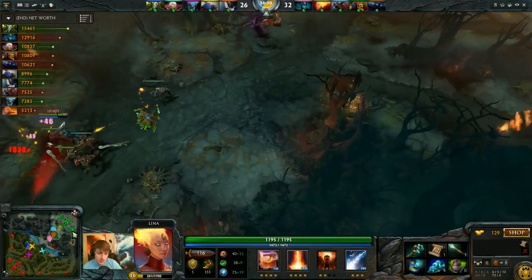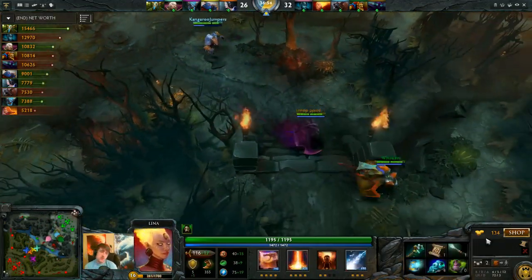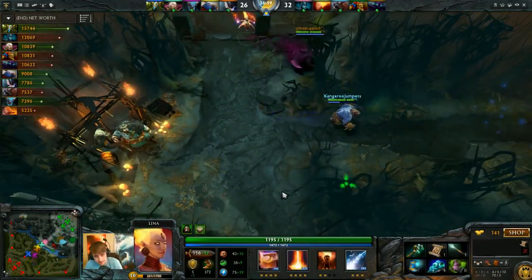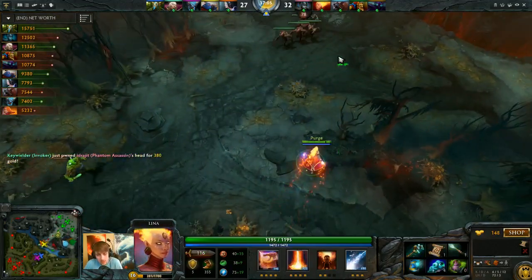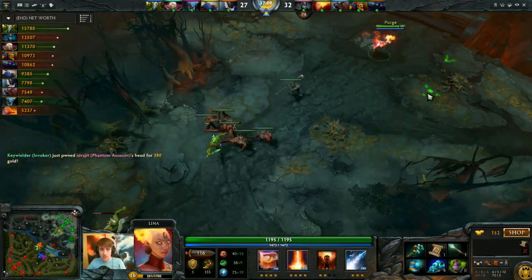I put one ward by Roshan and one over on that little cliff that spots movement towards the mid lane. It's just really nice to have a Force Staff. He got arrowed, so if he would have seen the arrow coming he probably should have BKB'd. As soon as he gets hit by the arrow he will die for sure. The Force Staff can basically be used to anticipate Spirit Breaker charging. I put the sentry down and they did actually just pop their ulti to come in mid.